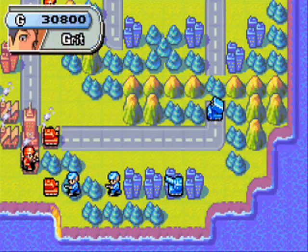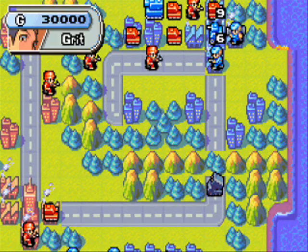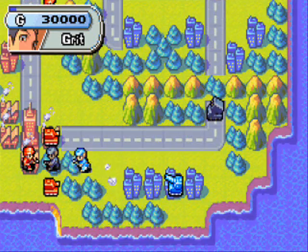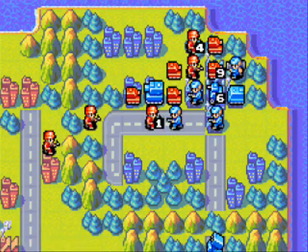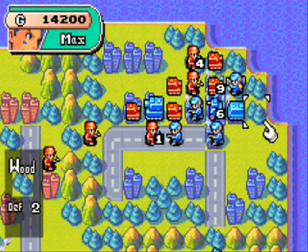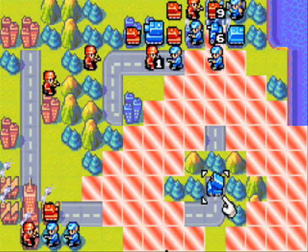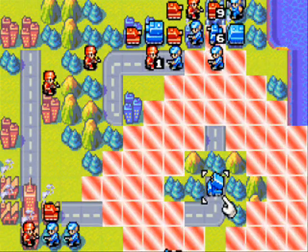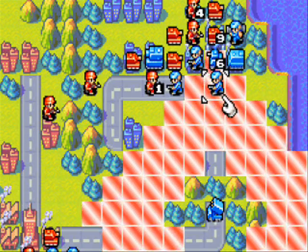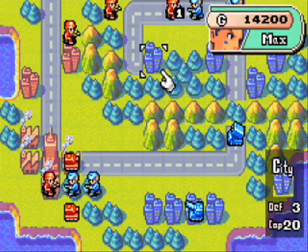We should be getting our CO power soon. I knew that was gonna happen — had a feeling that was gonna happen. And look, they've actually kind of just gotten out of the way. And for some reason, the mech didn't even attack right there. So I can actually break through and get to the HQ on this turn. But I still have this rocket to deal with too, because I'm not gonna want to capture with this rocket in the way.